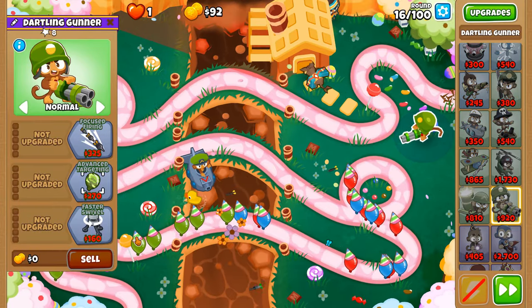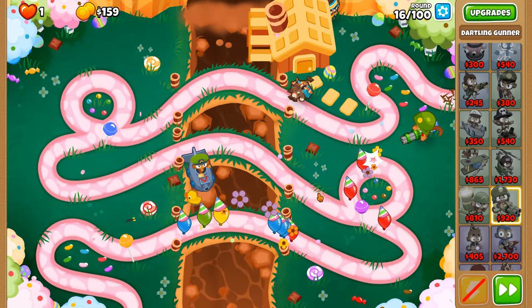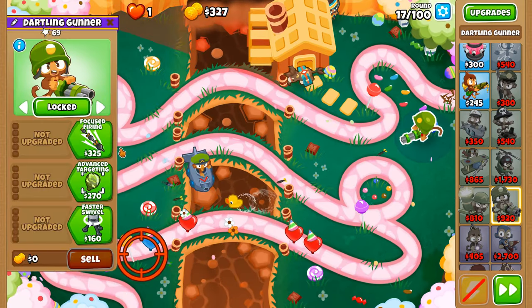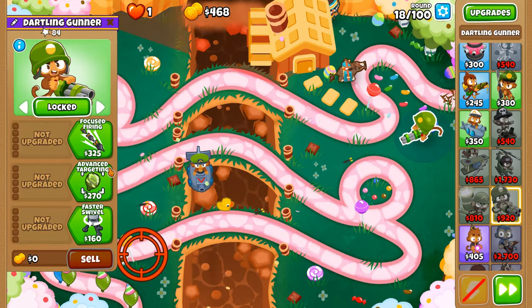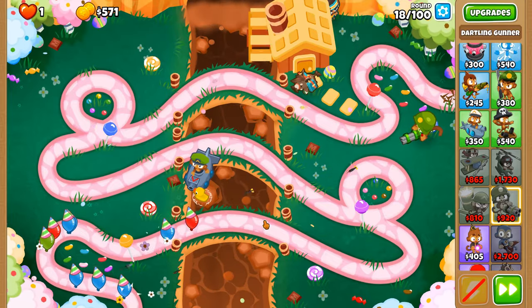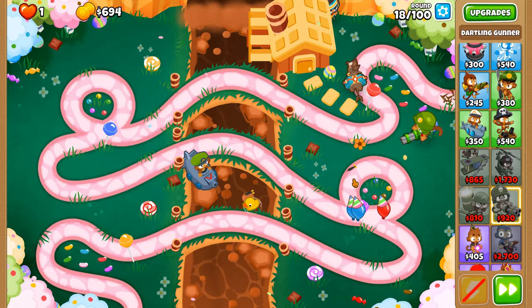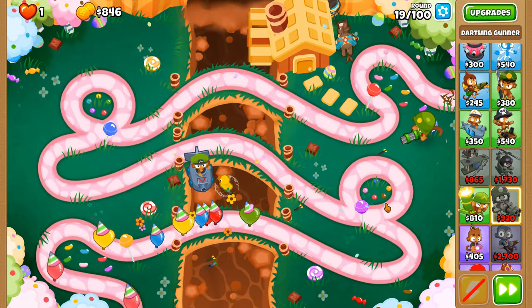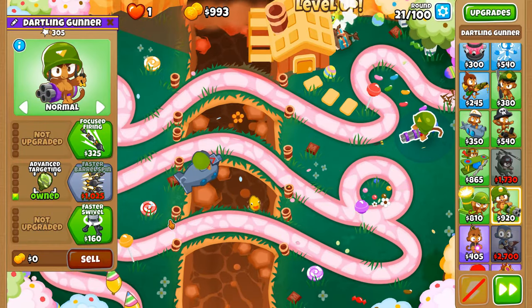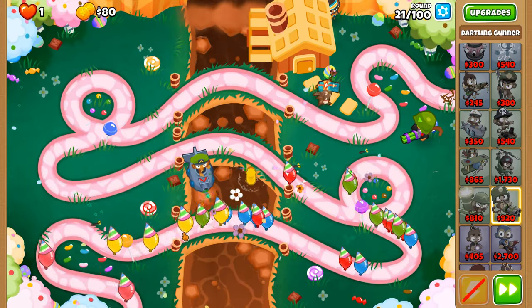I'm going to put the Dartling Gunner over here so we have a bit of line of sight — aiming down here, getting to this point along the track, all the good stuff. Cross-pathing, we're going to go the top path so we can actually fire down a line, though we do have the penalty of not as much pierce. With Quarter Arms we should be fine on pierce. Advanced targeting so we can actually target the camo balloon on round 24. Don't need Submersion Support just yet — that's only for later on.